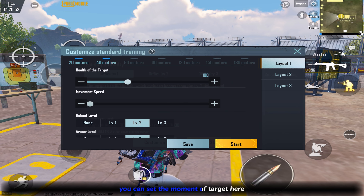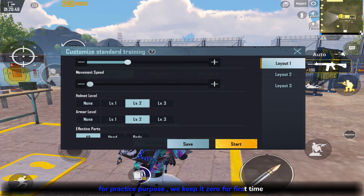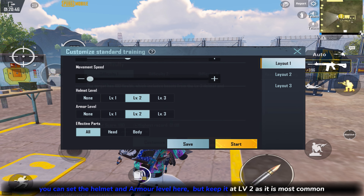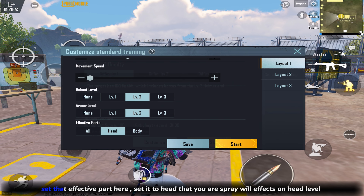You can set the movement of the target here. For practice purposes, keep it at 0 for the first time. You can set the helmet and armor level here, but keep it at LV2 as it is the most common. Set the effective part to head, so that your spray will affect the head level.